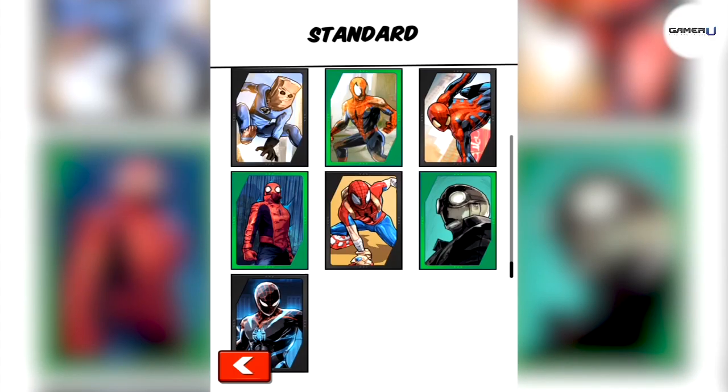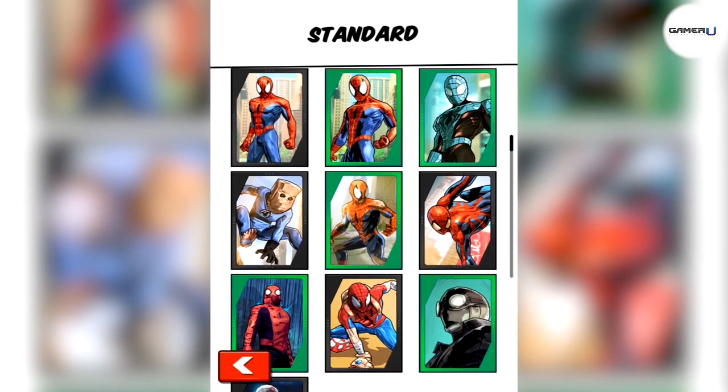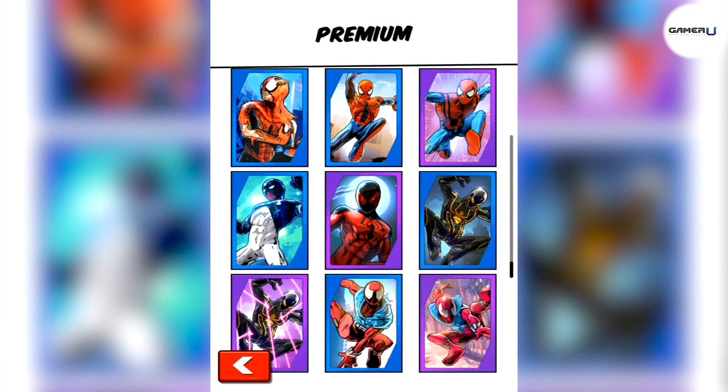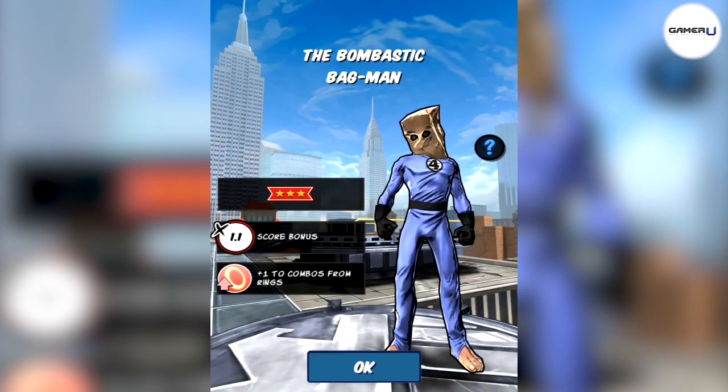The ring combo bonus is like the other combo bonuses, but gives the boost as you swing and run through the rings that pop up throughout the game. The level up bonus is a bonus that helps you get experience and level up quicker; it is usually at 15%. The boss defeat bonus gives you a 40% bonus from defeating bosses.